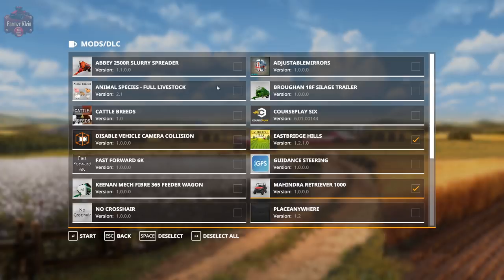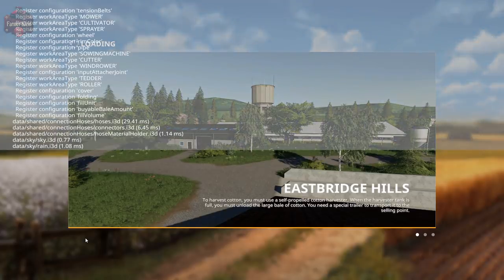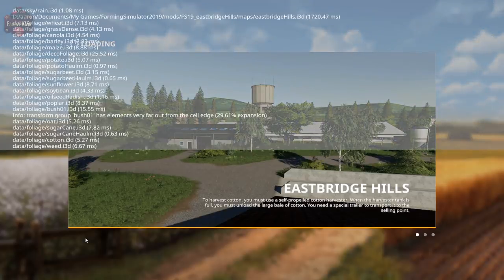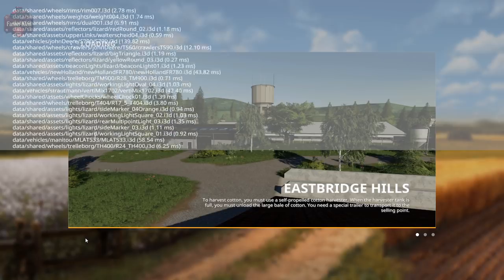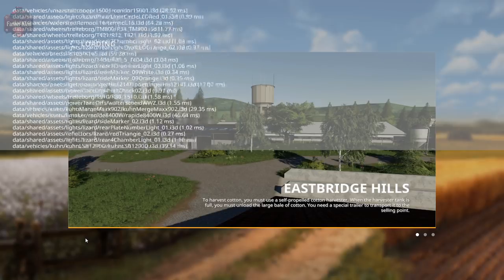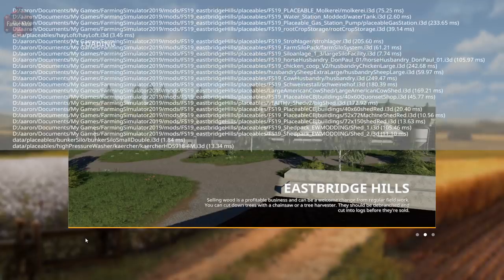Go Mahindra. Camera Collision and Crosshair. Let's go ahead and pull up the log. See the map is loading up. Clickety split. Lots of default starting equipment. Lots of placeables. And there we go.